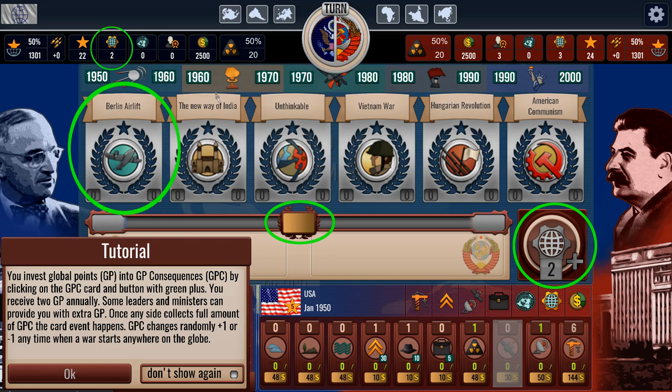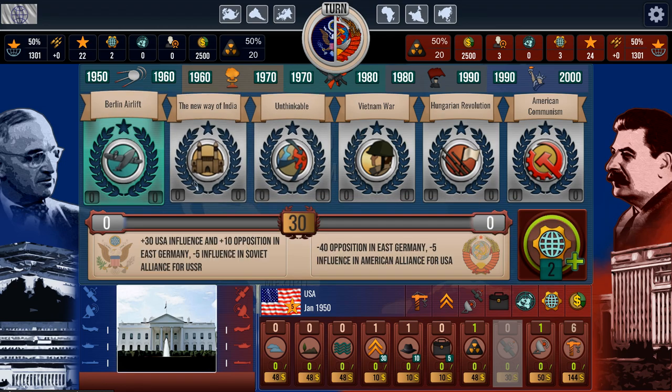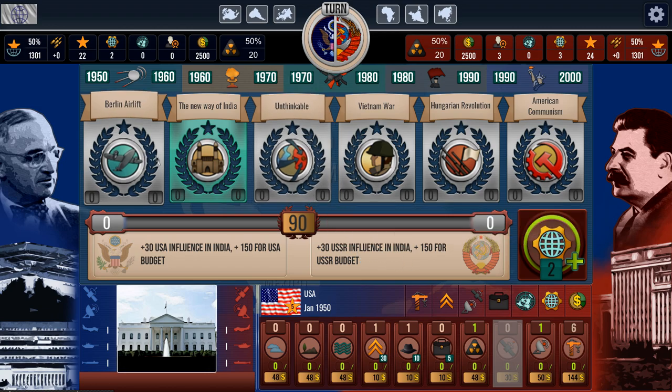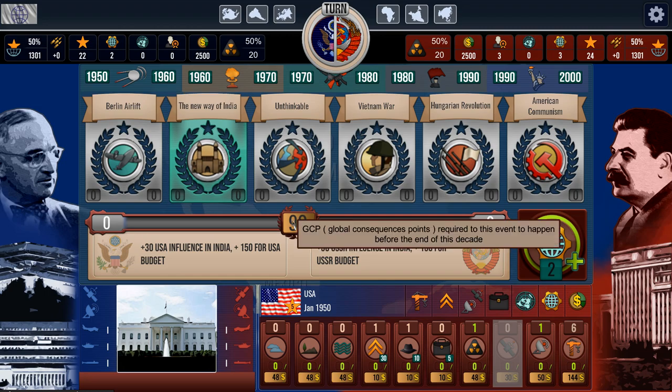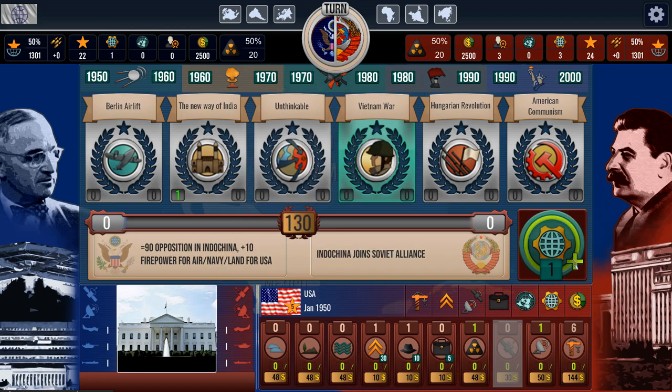Now let's look at the global consequence points. You invest global points into global consequences by clicking on the GPC card and the green plus button. You receive two annually, and it changes randomly — plus one or minus one anytime a war starts anywhere on the globe. This is going to cost 30 points and it's kind of a race to who gets there first. If blue gets to 30 on the Berlin Airlift, we win a bonus. If red wins, it's 30 USSR influence in India. I'd rather put one into the new wave of India — it costs 90 but we need to get there by 1960. I'll also put one into the Vietnam War.